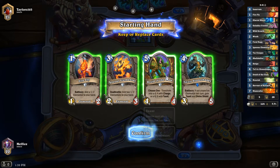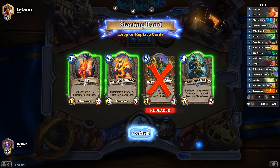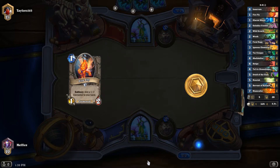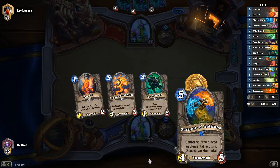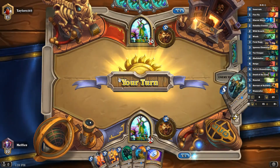Alright, we have a Druid, so definitely get rid of Druid of the Claw. You'll obviously want your Fireflies. Not too bad against. I'm assuming it's slower, but it might be Aggro — we'll probably get rid of it. Let's get rid of that, because we want Wild Growths if we can. Of course, your Ramp. We've got the coin, so we can do this turn three and stuff.